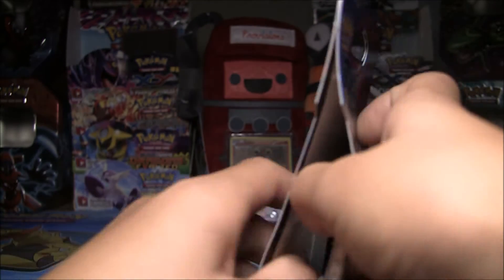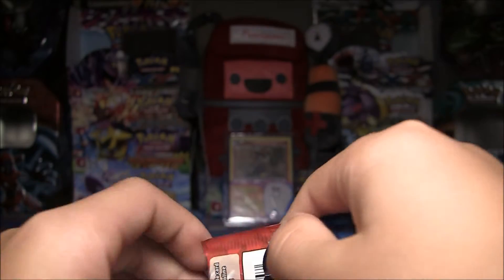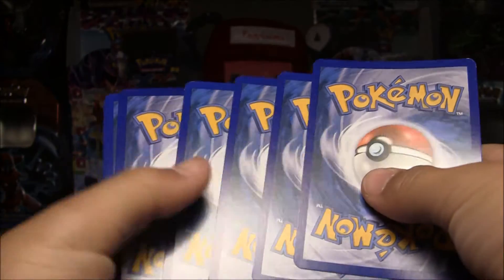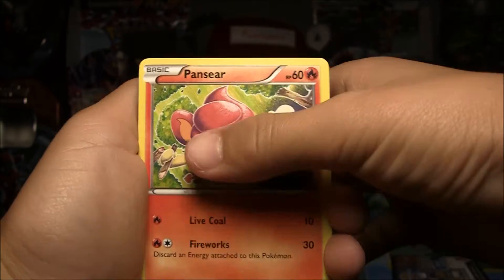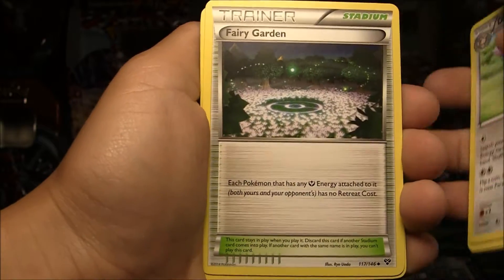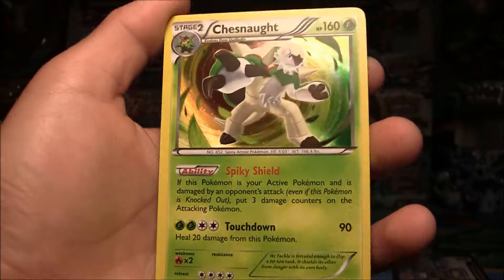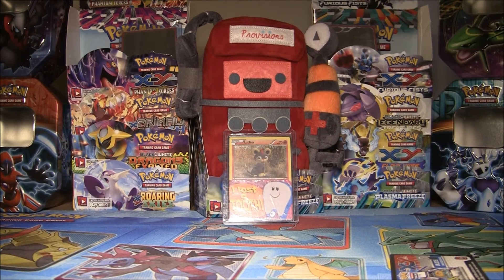Just open this up. Oh wow, it's a Xerneas inside. Let's hope that we can get an ultra rare in this video. So we have a Pansear, Pawniard, Spoink, Jigglypuff, Delcatty, Fairy Garden, Whirlipede. Reverse is a Pansage, a monkey, which is just a common. And the rare in this pack is a Chesnaught Hollow - so not bad, not bad at all. It's a holo, so you know, close enough to an ultra rare.